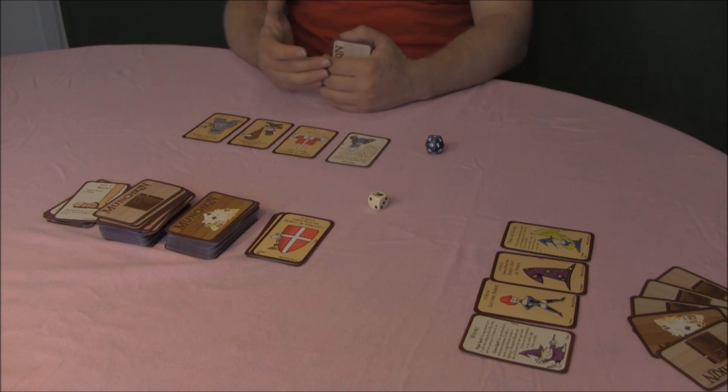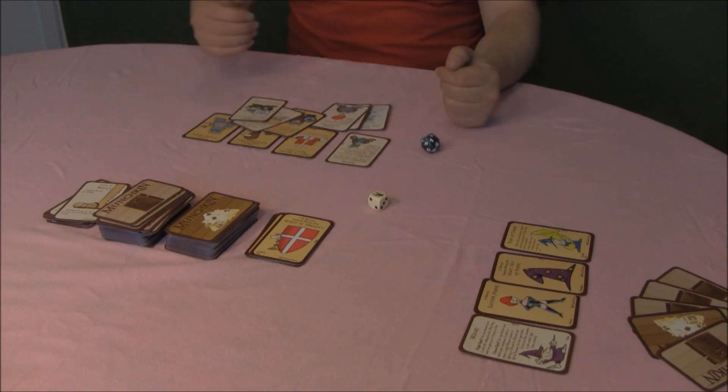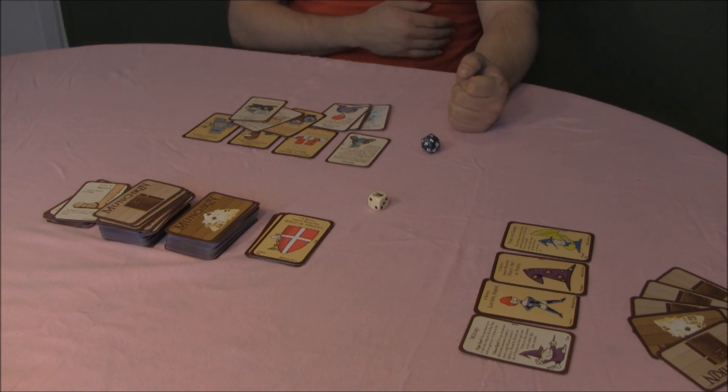Looting the body: lay out your hand beside the cards you have in play. Starting with the one with the highest level, each player chooses one card. In case of a tie in level, you roll a dice. If the corpse runs out of cards, tough—after everyone gets one card, the rest are discarded.